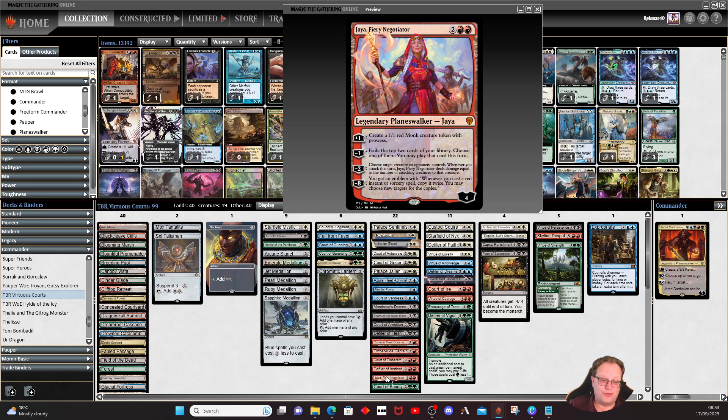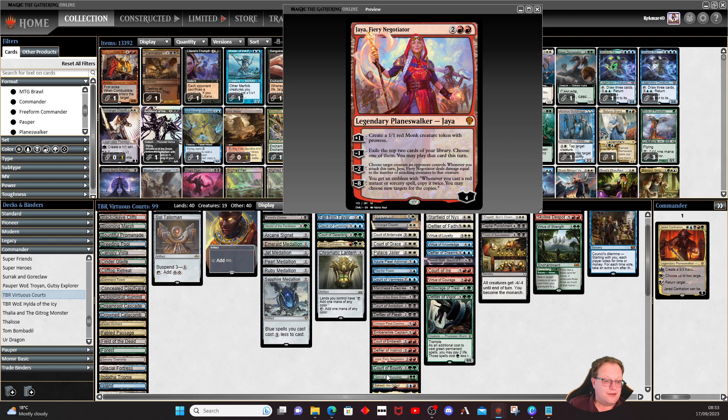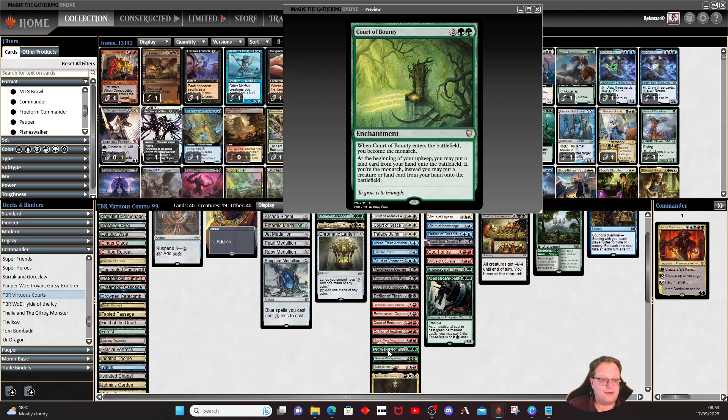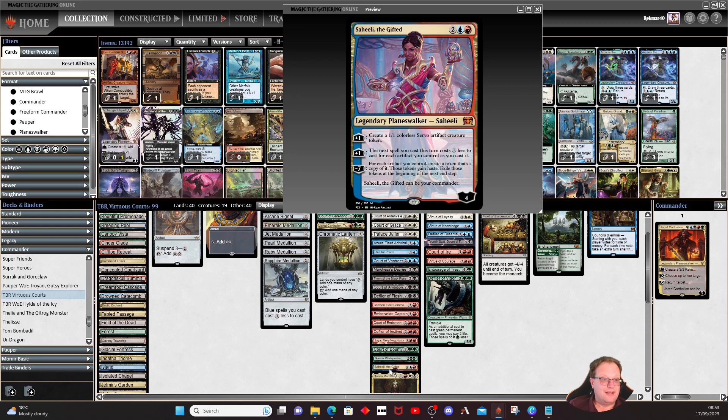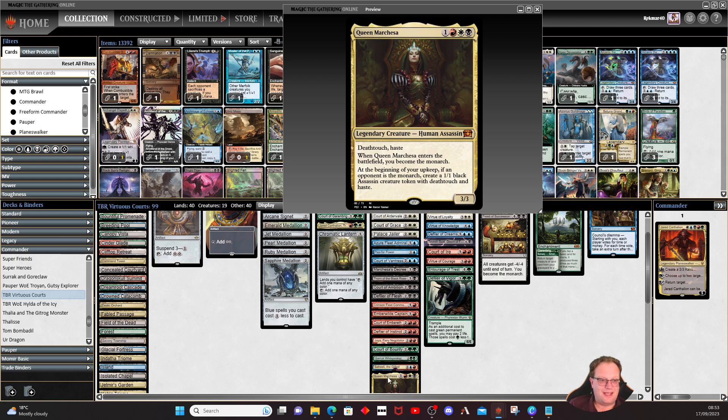Jaya also comes in negotiating in our court, keeping the virtuous courts theme going. Court of Bounty lets us put lands or creatures from our hand onto the battlefield. Garruk Wild Speaker is here — does shout a lot in the court — and helps by untapping our lands so we can cast more courts. Saheeli the Gifted sits in the middle, keeps things going, makes little servos. Queen Marchesa: enter the battlefield, become the monarch, and if an opponent is the monarch we get a little assassin each turn.